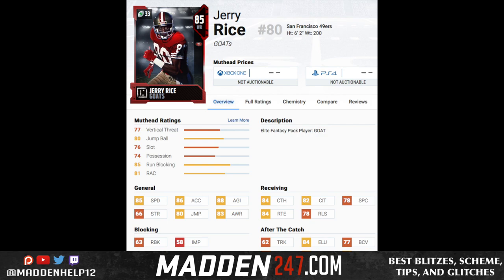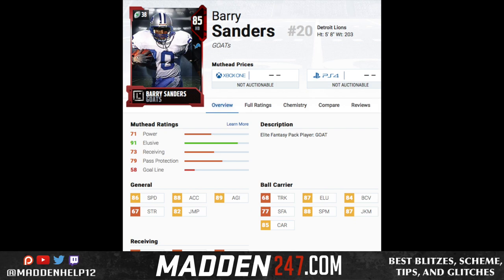Next up is Jerry Rice — another player with longevity. He has 84 route running, 84 catch, 82 catching in traffic, 85 speed, and 86 acceleration. You have to have at least three or four receivers on the field, so as you upgrade, he can bump from number one to number two, then to number three and four. Receivers, DBs, and linebackers are the way to go because of how many you need on the field at once, unlike a quarterback where you can only have one.